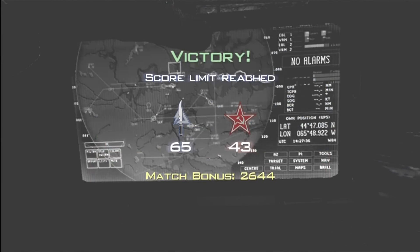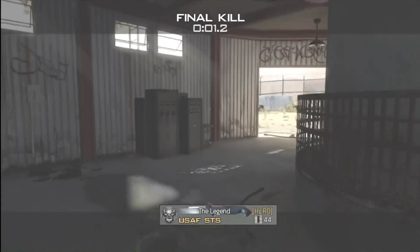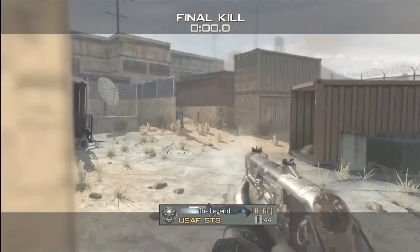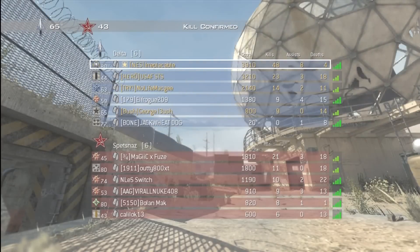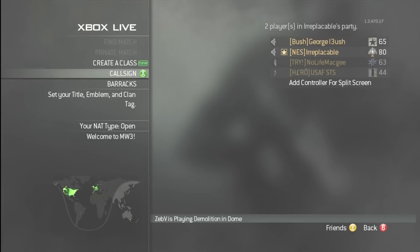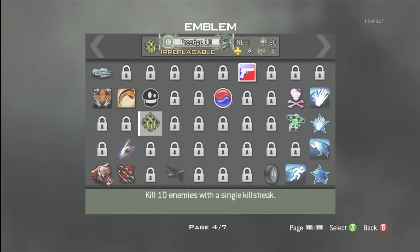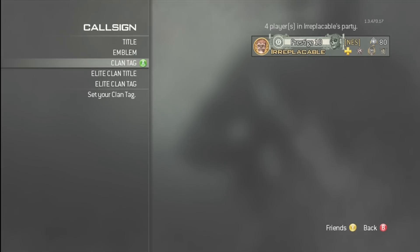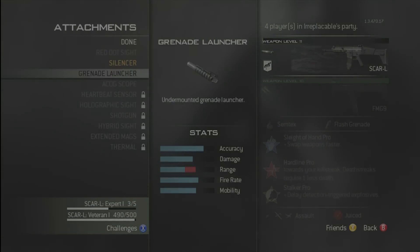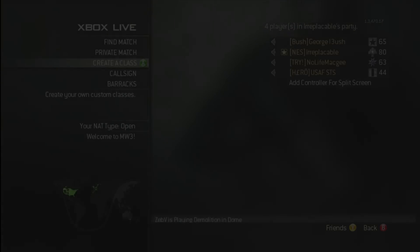That's basically the class setup you want to use for high kill games. If you're going for an extremely high kill game — like 100-plus kills, or even one or two MOABs — then you should play Ground War, as it's much longer and allows you to get many more kills in one game. I really hope you enjoyed the video. If this helped you out, please give it a like, and subscribe to the channel as I'll be trying to upload a video every single day. Thanks and I'll see you later.